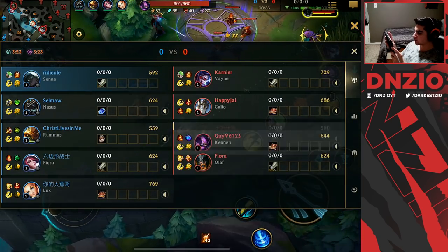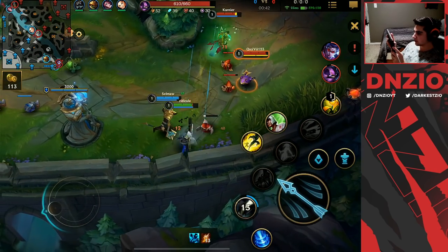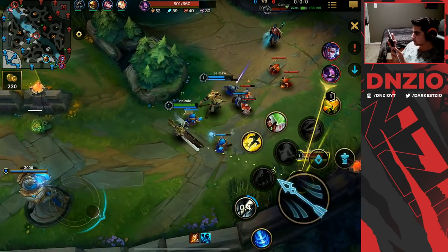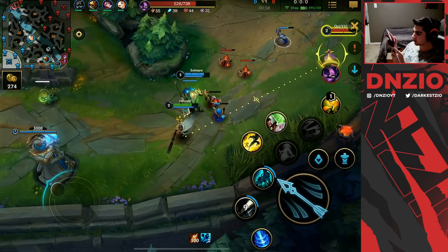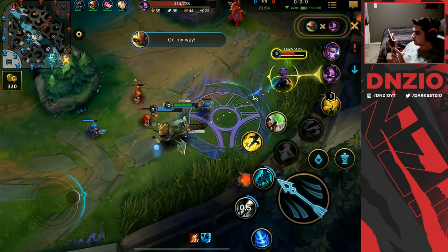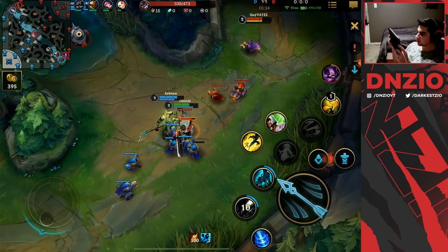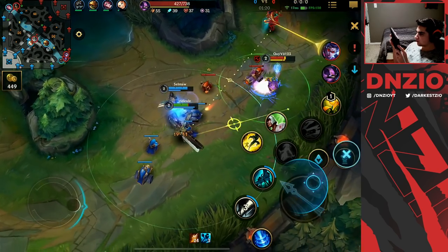I'm not sure why there's a Kennen support — that doesn't make sense to me. We're just stacking up, proccing the Font of Life. We're poking Vayne a bit, looking for Kennen. That was a good positive trade — I missed my last hit but right now my job is just to stack up souls and chill.